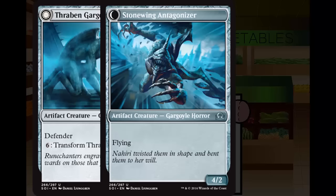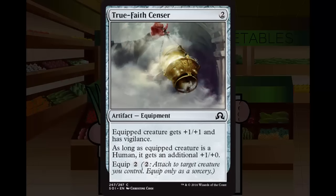Next up, True Faith Censer. True Faith Censer is 2 generic mana for an artifact equipment at common. Equipped creature gets +1/+1 and has Vigilance. As long as the equipped creature is a human, it gets an additional +1/+0. Equip cost of 2. Four mana total to get this on something — this is not Butcher's Cleaver or Silver-Inlaid Dagger, both of which were playable-ish equipment in Innistrad. Plus 1/+1 and Vigilance isn't really worth a card. Goes up slightly if you have Abecene Missionaries, but this isn't something I really want to touch. C-.